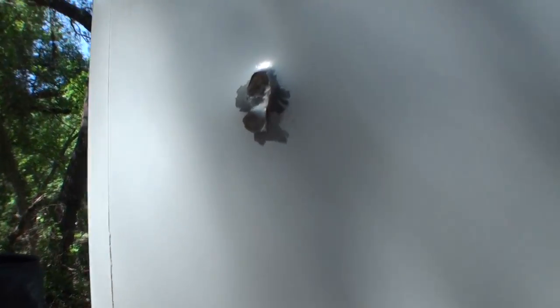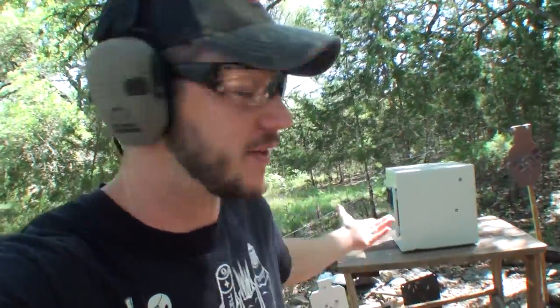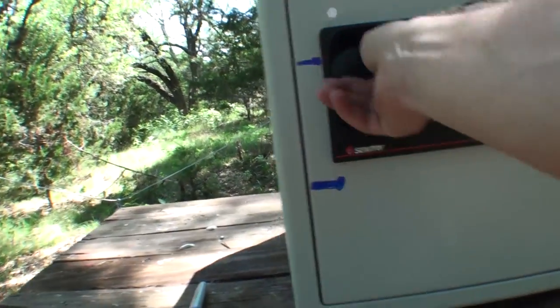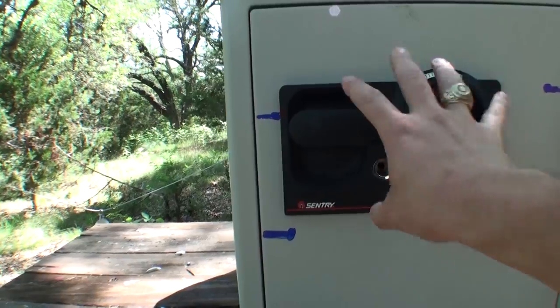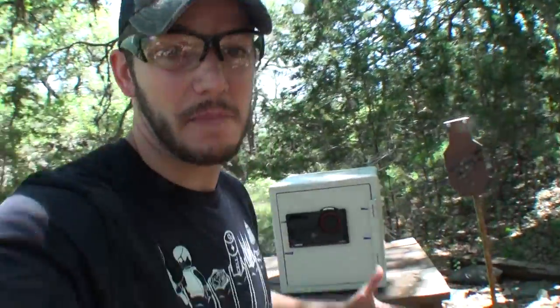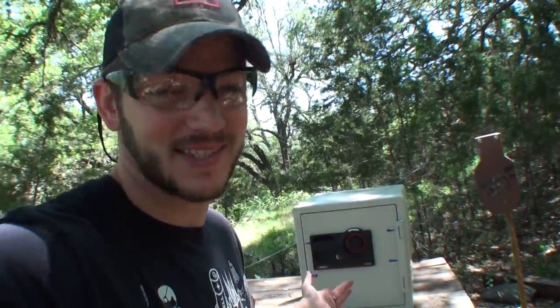The 9mm went through the backside. Even with these holes, we're not even close to getting into the safe yet. So maybe we should turn it around and start working on the front side. These four bars here — I have marked on the front exactly where they are, so just in case I end up locking this thing, I will know where they are. So I sort of have an advantage over a bad guy who breaks in — he wouldn't necessarily know where he needs to be working on with his gun. This is best case scenario for getting this thing open.